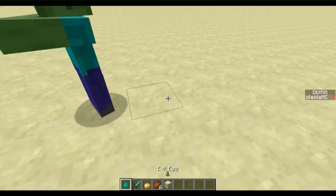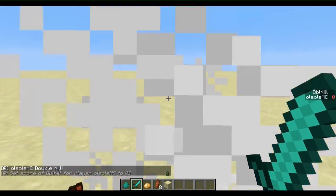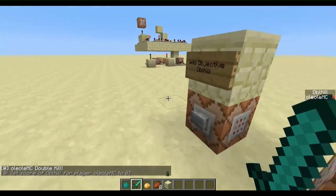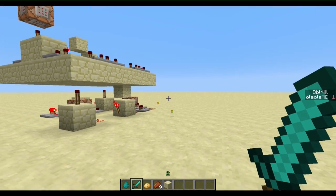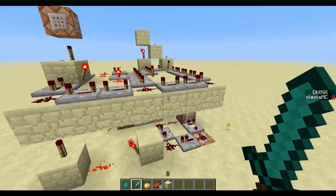Let me just show you again. This was the double kill. I'll make the command block output to false again. And if I wait too long, it gets reset to zero again. Up there — it just got reset.